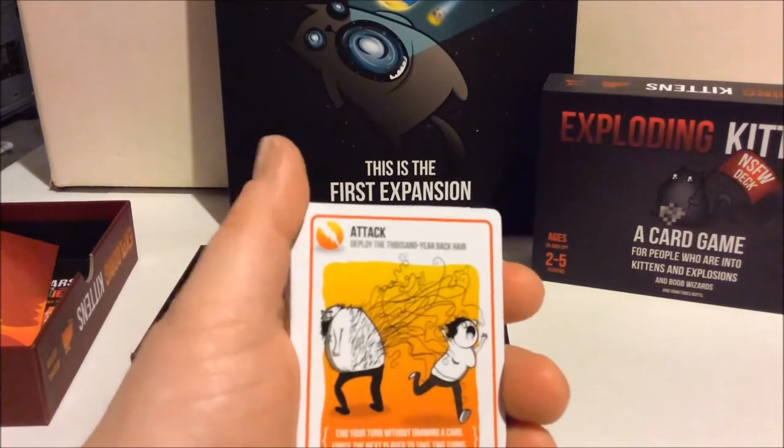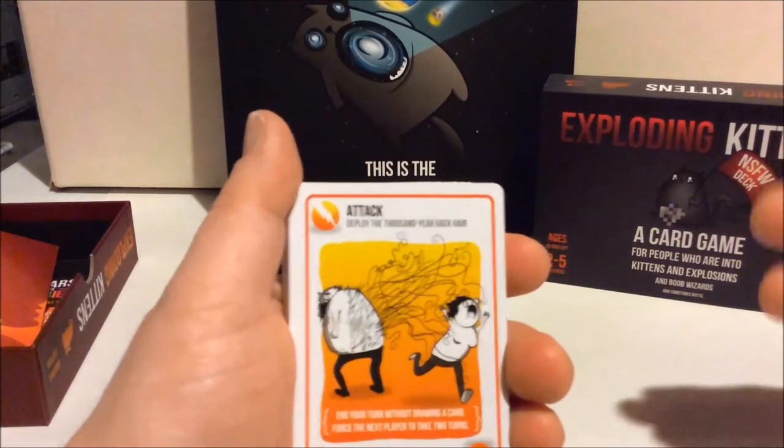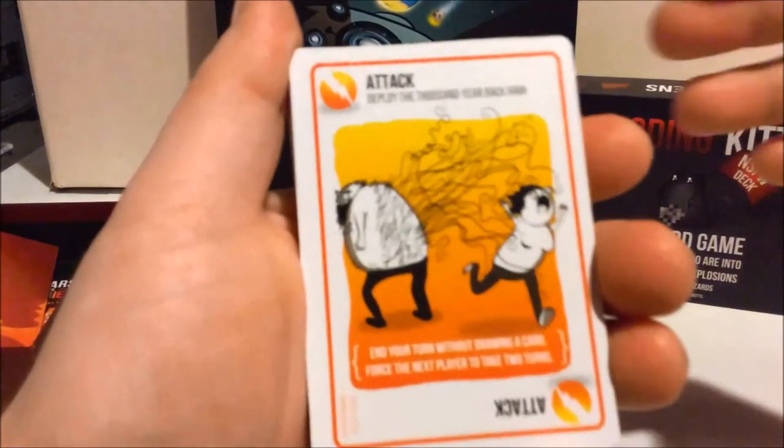If you get rid of it, you have a chance to put it back in the deck — shuffle it wherever you want. You can put it back on the top for the next player, or put it down four cards so it hits a certain player. Otherwise you can play other cards that do different things.